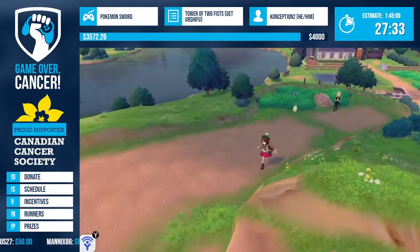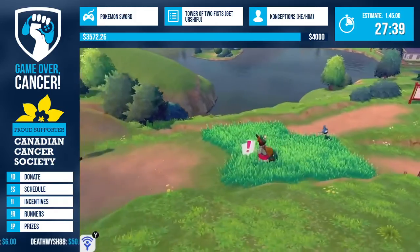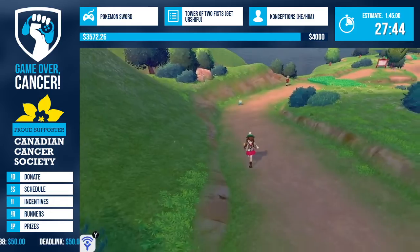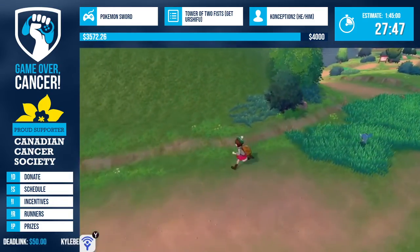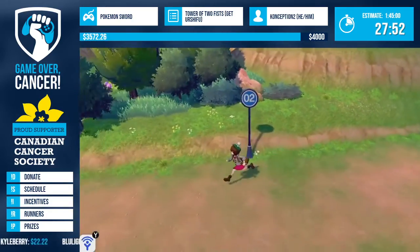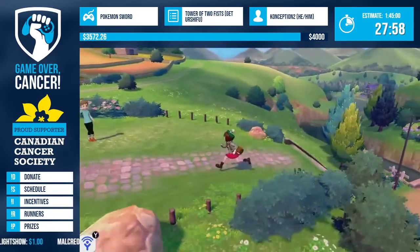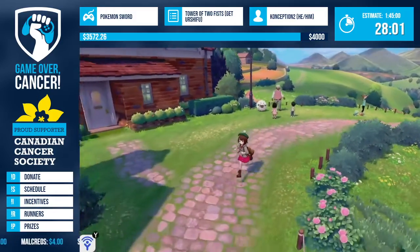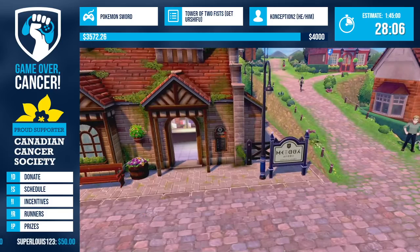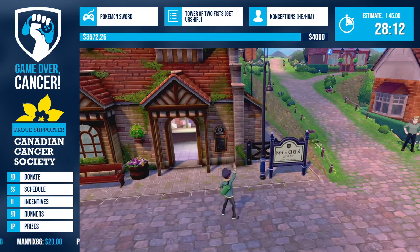Donation shoutout: Ultimate Aura dropped ten dollars saying 'Bulbasaur squad,' so Bulbasaur is now in the lead! For context, Conception gave us an unofficial fun incentive where donations toward either Squirtle or Bulbasaur influence his Pokemon choice about halfway through the run. With that, Team Bulba is leading! Conception says he's a big Gen 1 fan - nostalgia is the main reason - and loves all three Gen 1 starters, so he won't complain either way.